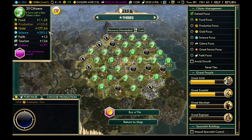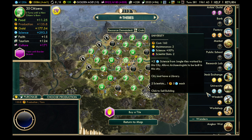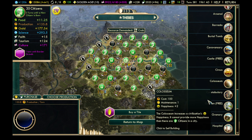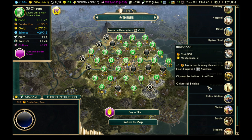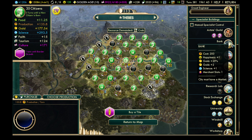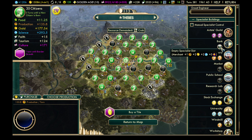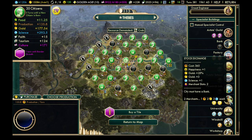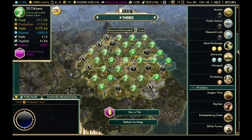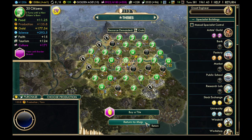You need to complement tiles with buildings and specialists. There are two types of buildings that contribute to gold. A bank, for instance, not only gives you plus two gold every turn but also a plus 25% gold modifier — and as a specialist building, slotting a specialist gives two more gold per turn. Markets give plus one gold and 25%, and stock exchanges give plus 25% and three gold. Definitely research and build markets, stock exchanges, and banks to really boost each city's gold output.